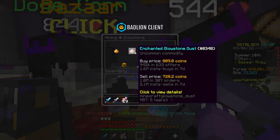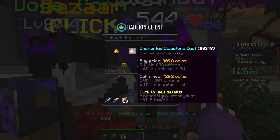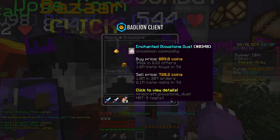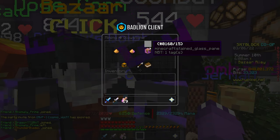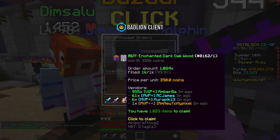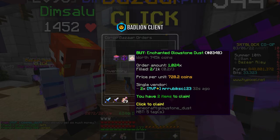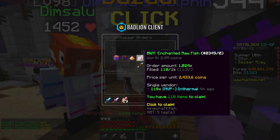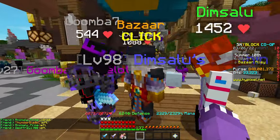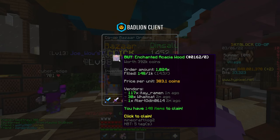Enchanted glowstone dust is a simple, basic flip with very good volume to support it: 1.6 million insta-buys and 2.1 million insta-sells in the last seven days. You really won't struggle getting your order filled or selling it back. Sometimes I like lower-volume flips because there's less competition. The woods are getting filled quickly — they're in that one to two million volume range. Enchanted glowstone is also starting to fill.